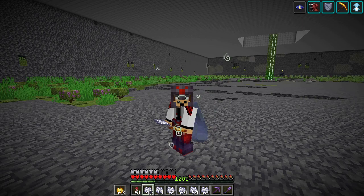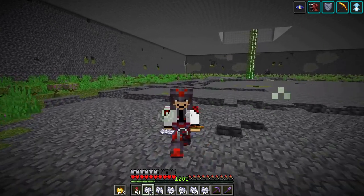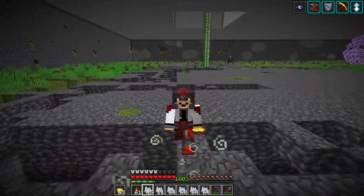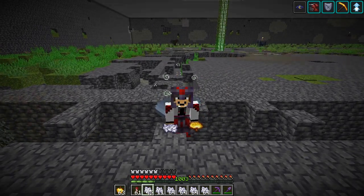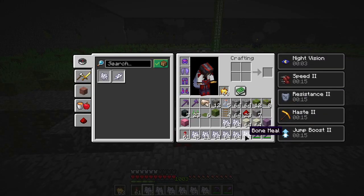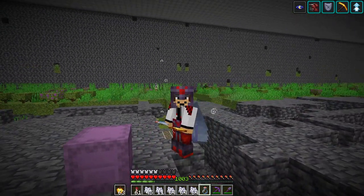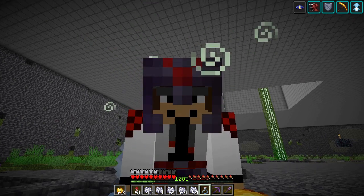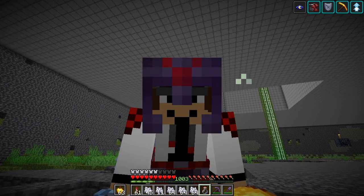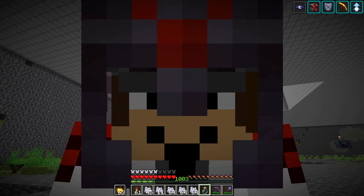On today's episode we're gonna do a farm for a mob that it's not very often that you see a farm for it — and of course I'm talking about the bat that's behind me. We're gonna farm bats. And you might be thinking, why do you want to farm bats? Bats don't drop anything, not even XP. Oh, you are so wrong. Bats do drop something.